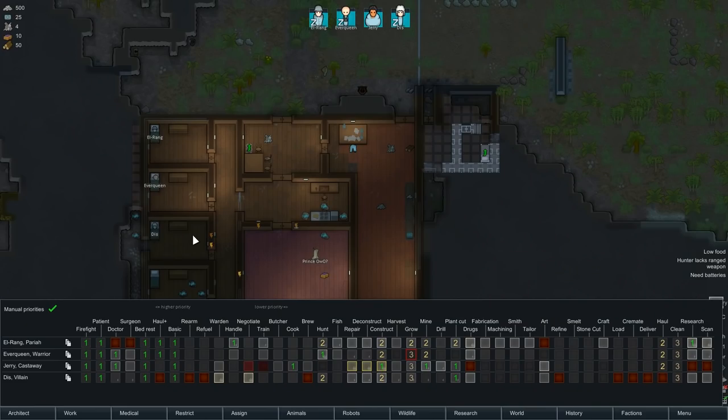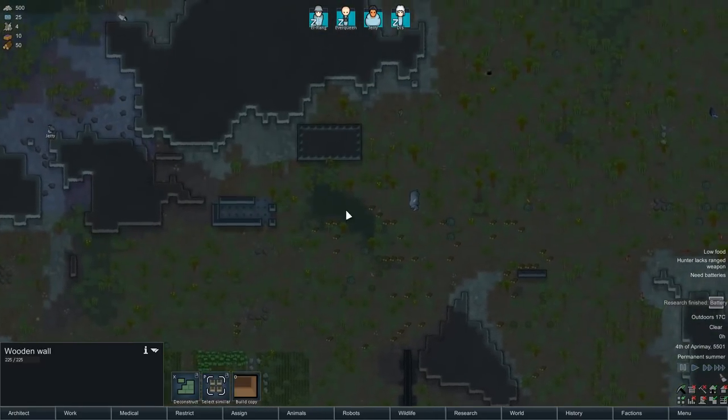Alright, there we go. That's going to give us a little bit more fine control of what a colonist can do. There are a lot of mods that aim to do the same thing - there's Work Tab, there's Complex Jobs, there's Job Splitter. I'm personally using Complex Jobs. It's going to give us access to the ability to separate construct and deconstruct, so Jerry King will hopefully deconstruct things before he constructs things.